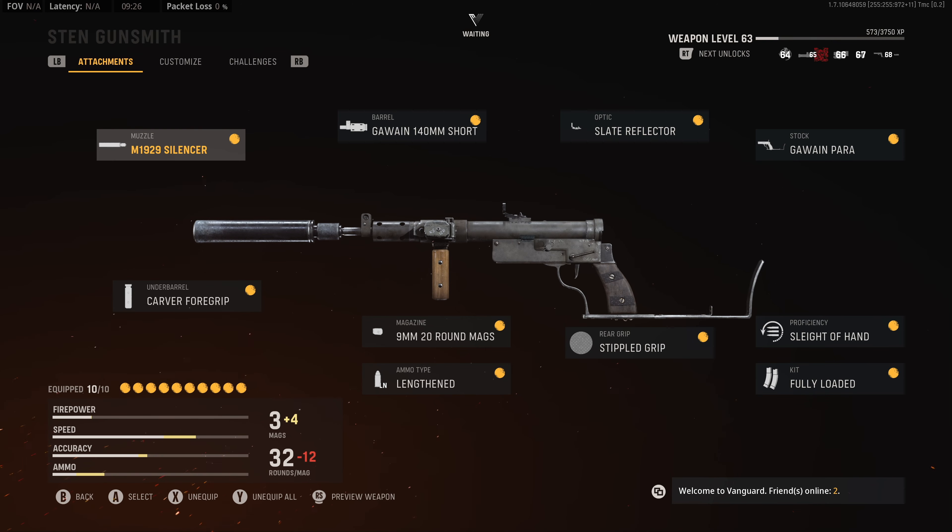Sleight of hand is a proficiency and I think that's the most important thing you have with this gun. Kit is fully loaded. Rear grip is stippled grip — it gives a little bit more accuracy. Magazine is the 9mm 20 rounds. The ammo type is lengthened and the underbarrel is the Carver foregrip.